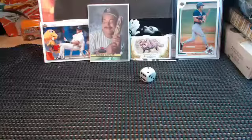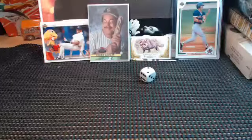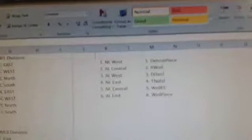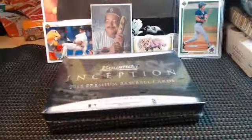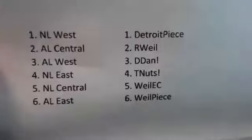Get that printer rocking out here. All right, guys, we're about ready to rock this out as soon as my divisions print. I'll show these off to you. National League West went to Detroit. Rob, you got the AL Central, National League Central, and the AL East — no NL West for a while this time. D-Dan got the AL West, and T-Nuts got the NL East. All right, here we go, guys. We got them on paper, black and white. Anybody want to do any quick swaps? Anybody want to entertain any swappage?